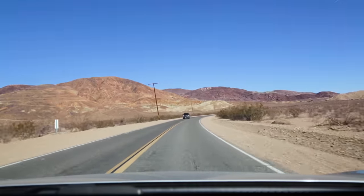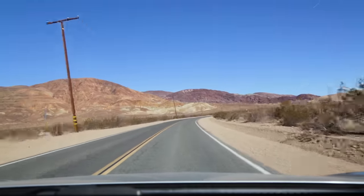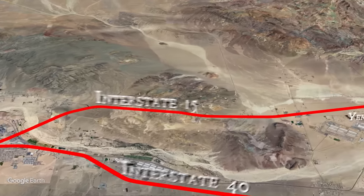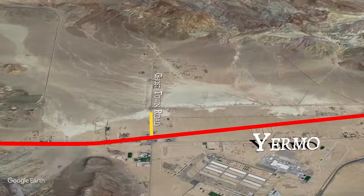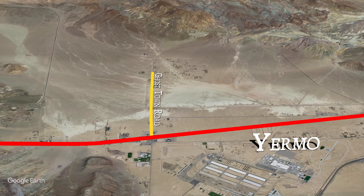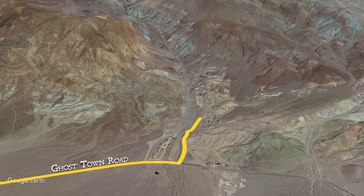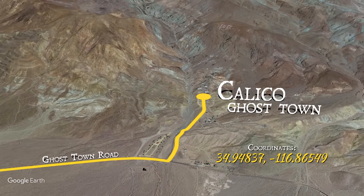There it is — Calico Ghost Town. Calico Ghost Town can be found off of the 15, just seven miles east of Barstow, California. Exit at Ghost Town Road and take that another three and a half miles north. Then just follow the signs on the side of the road, or the giant sign on the hillside that you probably saw from the freeway.